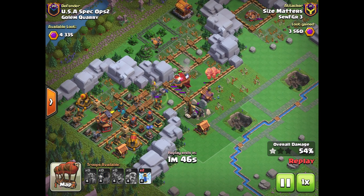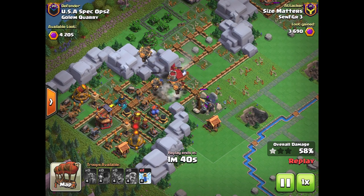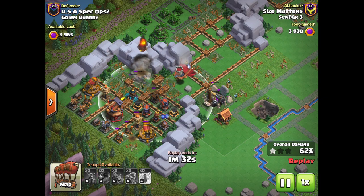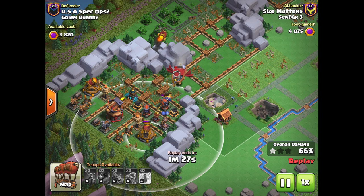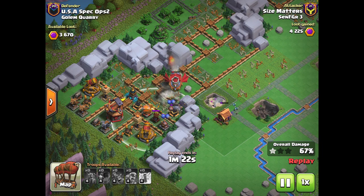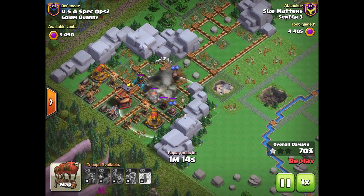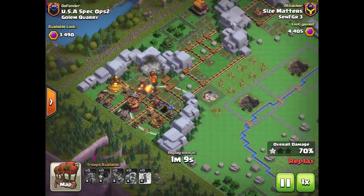I use those Rocket Bloons — they trigger all those Zap Traps — but then I send in another couple to take out that air defense. Once that air defense goes down, you'll notice that the Fortress is not going to have much resistance, and it's going to be able to take out all of these defenses while in range of these big splash defenses that aren't going to do much damage. Another nice thing about the Flying Fortress is that it's able to outrange the Rapid Rockets, which are normally the biggest threats to Rocket Bloons, but the Rapid Rocket has such little range that it has a hard time actually hitting your Flying Fortress.